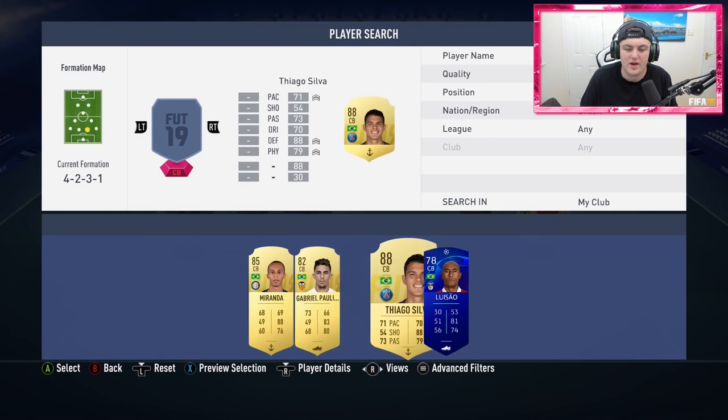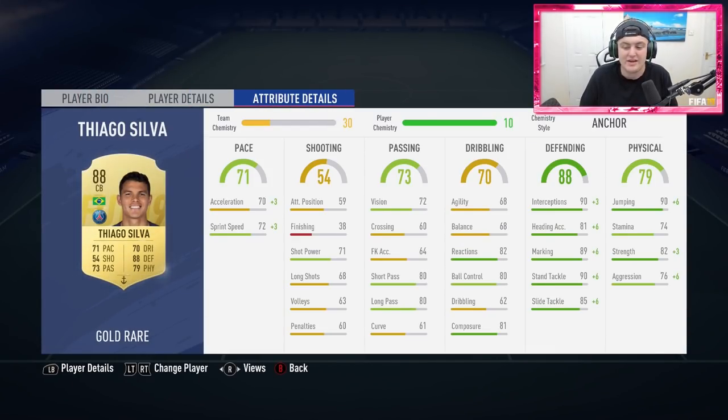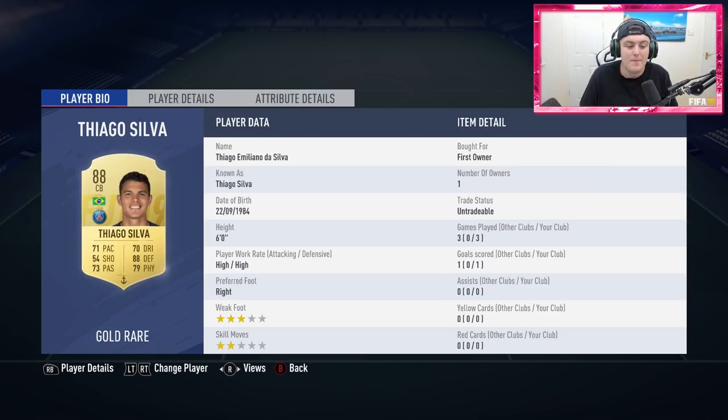At right centre back we have Thiago Silva, who I really like. Now Thiago Silva is only 6 foot, but he wins a lot of headers — he's got 90 jumping, 82 strength, and only 74 stamina, but for a centre back that's not too bad. He's got decent pace stats and fantastic defending stats. He's one of my favourite centre backs I've used. I didn't think I'd say that because last year I hated him, but he seems a lot better this year — smaller centre backs aren't just completely bullied by muscular players. Big fan of Thiago Silva.